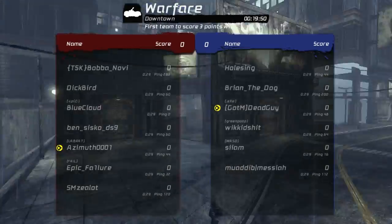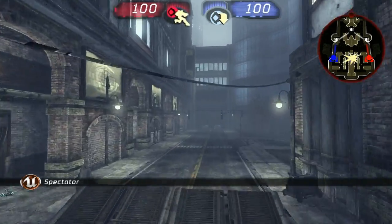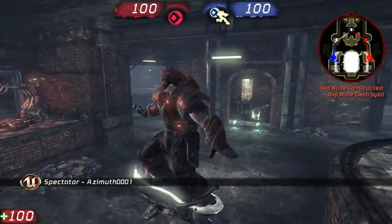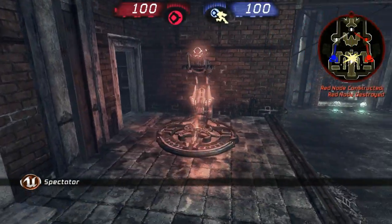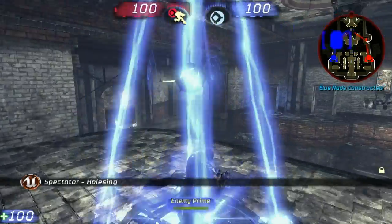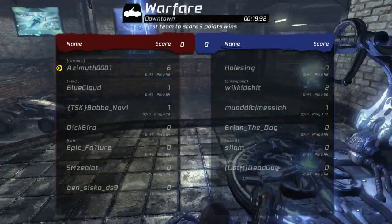Welcome, we're spectating an Unreal Tournament 3 game on the downtown map. Red one, red prime, blue is also at feather prime. Red team is up by one player.